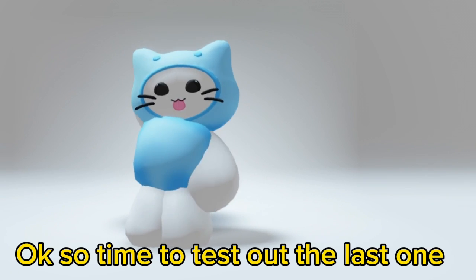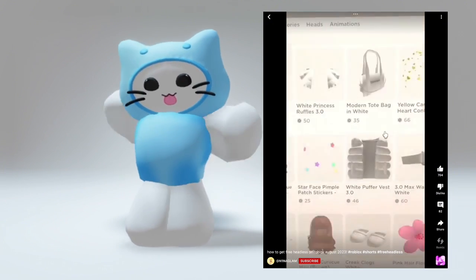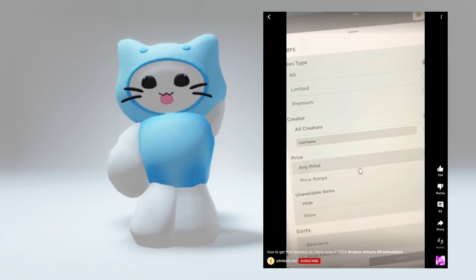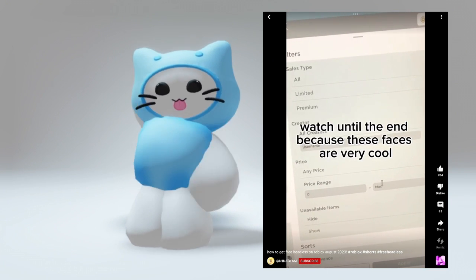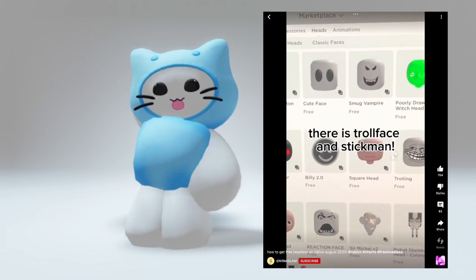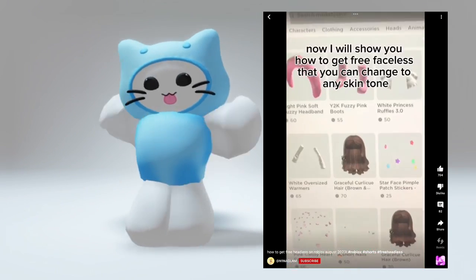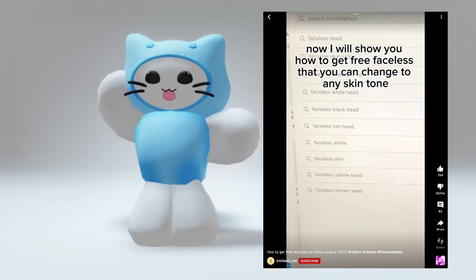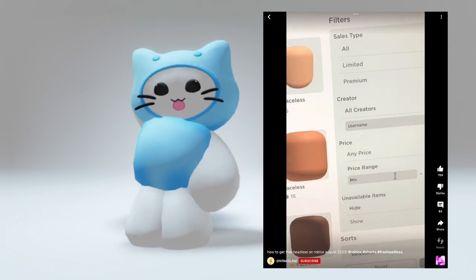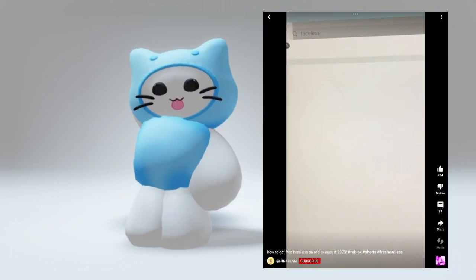Okay, time to test out the last one. Get these free heads and packages before they go off sale — free headless and faceless. Go to the marketplace, click on heads, and sort so they're all free — but it is optional. Watch until the end because these faces are very cool. Look at all of these free faces: there is troll face and stickman, there is also a vampire, a robot skeleton, and that makes it look like you have headless. There are also new free alien packages and other heads like finger.